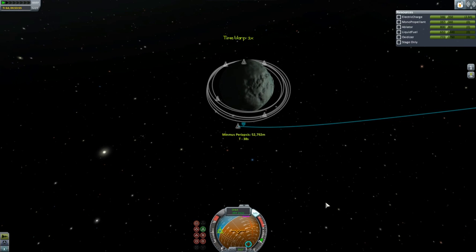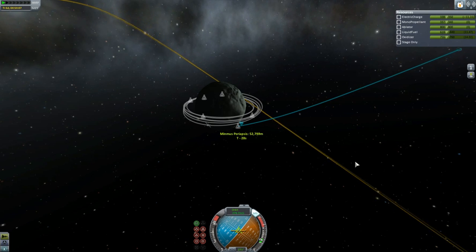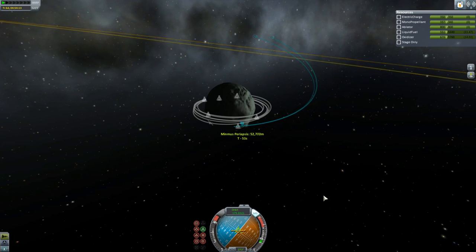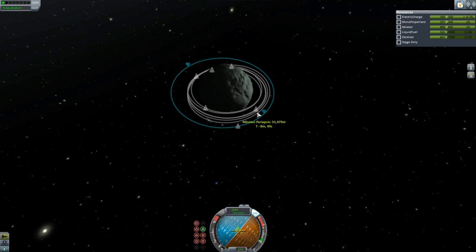Skipping ahead again, as happens a lot in these videos. We're just down by Minmus now, and I bring ourselves in, hopefully getting a closer approach with the Lustreus, which is currently holding our prisoner captive. Even though we don't have any weapons on board the Lustreus, so there's very little we could do — but the officer on board has his pistol pointed at the pod just out the window. Like a drive-by in space.